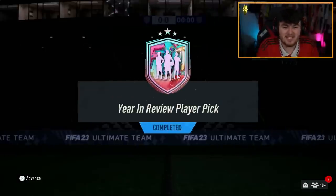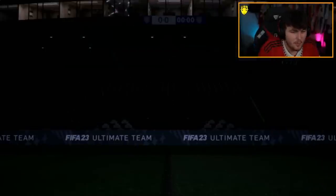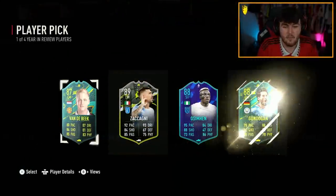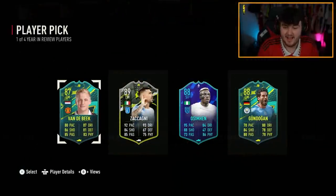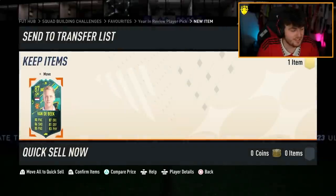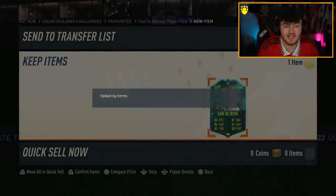The Creative Folk EA re-released the year-in-review player pick, so we're going to open up the year-in-review player pick, as well as some 85-plus times fives and some 84-pluses. Donny van de Beek is a W — he goes straight in there, but that's actually not a bad year-in-review player pick. We'll take it.